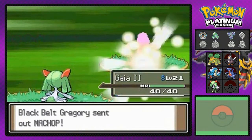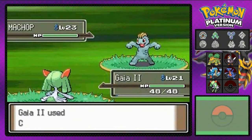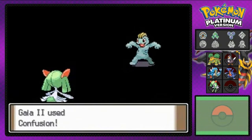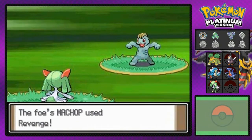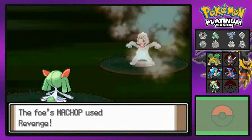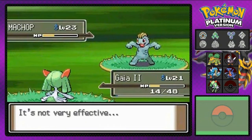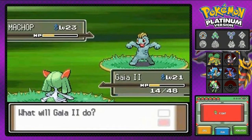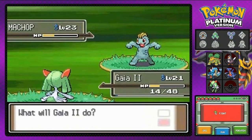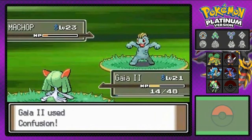In case you guys are wondering, yes, I will be evolving Gaia number two into a Gallade. I will be evolving it into a Gallade now. The only problem is that at level 30, Curlia does evolve into a Gardevoir, so I'm going to have to try and find myself an Ever Stone just to prevent that from happening. Plus I have to find the Dawn Stone to evolve it, and hopefully I will find it pretty soon.